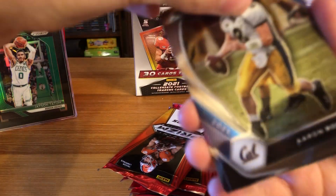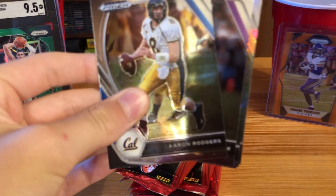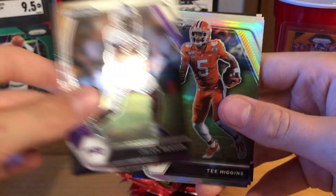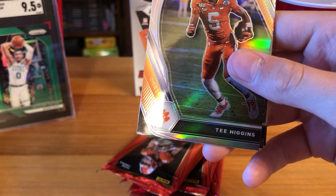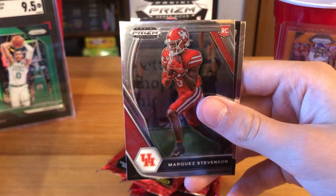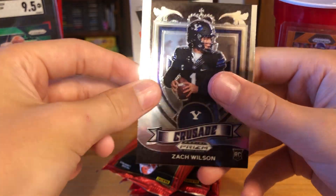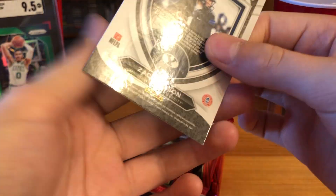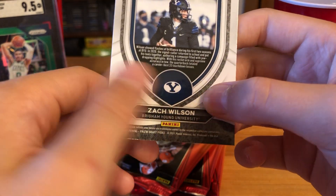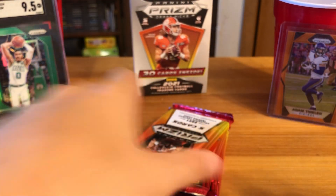First Prism Draft Picks pack: Aaron Rodgers, Jalen Reagor, silver of Tee Higgins, rookie Marquez Stevenson, and a Crusade — hey, Zach Wilson! That's a nice one. Nice Crusade of Zach Wilson to start it off.